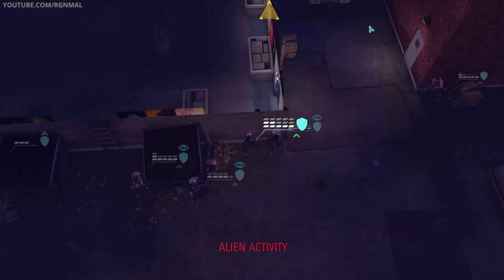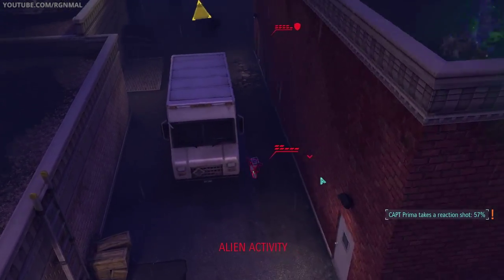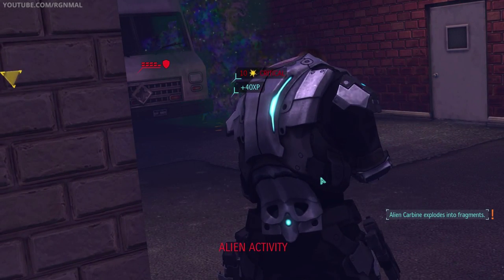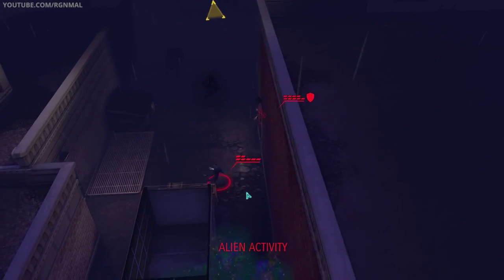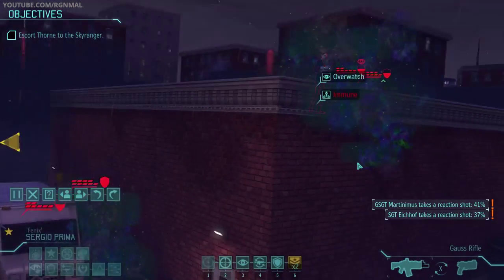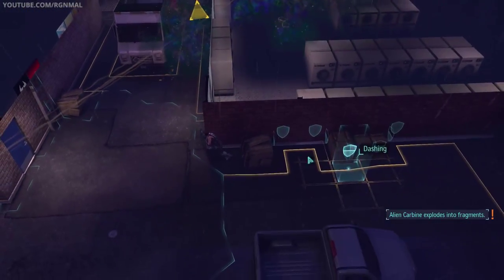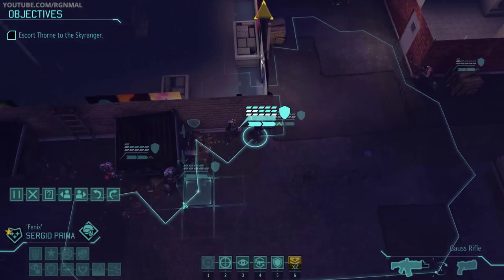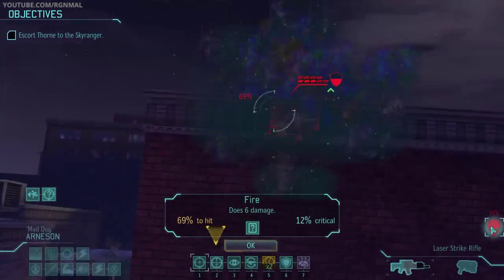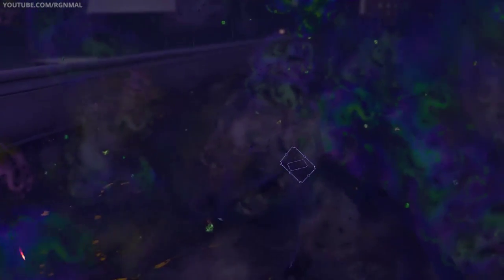What about the flanked guy over there? What are you doing — you're charging us? Really? That was a nice reaction shot. That guy was coming for blood. Another drop-in — reaction shots. That was nice, feeling like RNG is paying me back a little bit there.